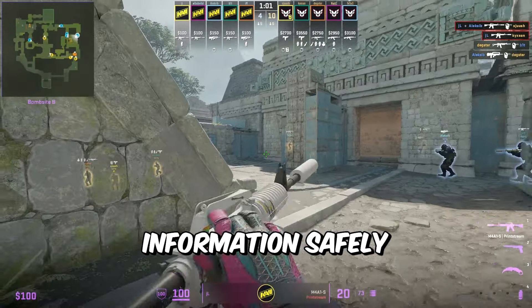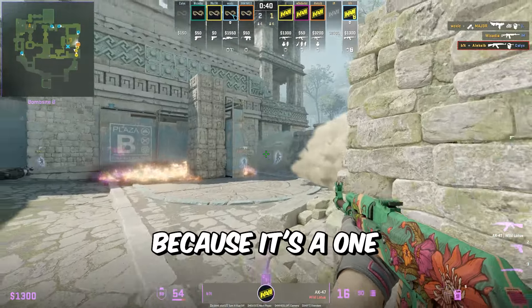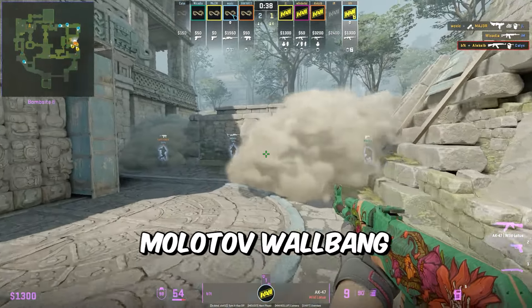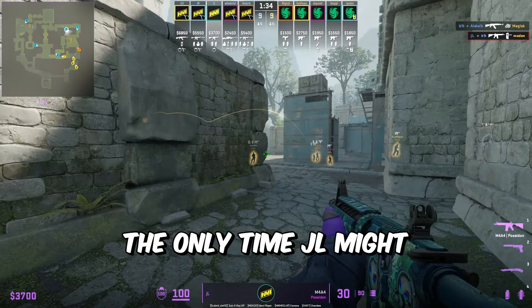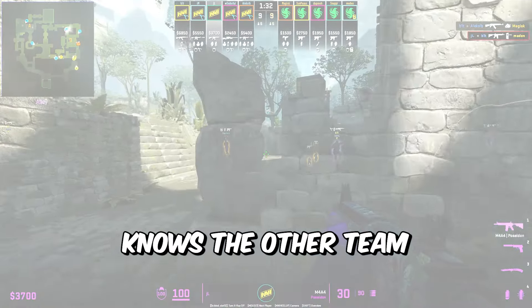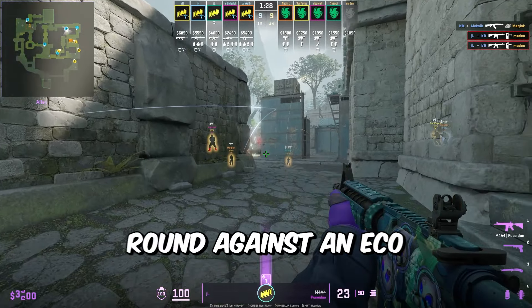jL won't actively peek down banana when he knows the opponents have an AWP because that's not a favorable duel — you'll lose that duel 9 out of 10 times. When he knows there's no AWP, he'll rarely peek unless his teammates set him up with a flash or if the enemy is on eco. Another safe peek he does is jump spying from behind the stairs. This gets him free information safely by showing just a little bit of his player model, making it a very hard shot for the T's to land.